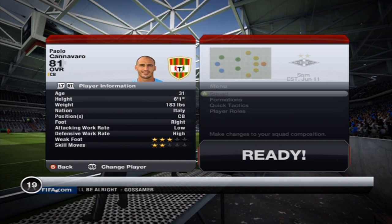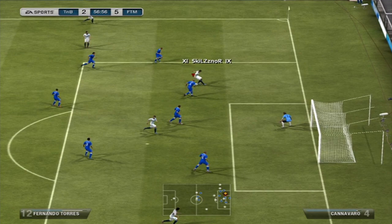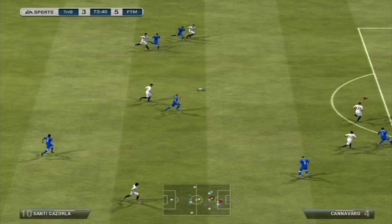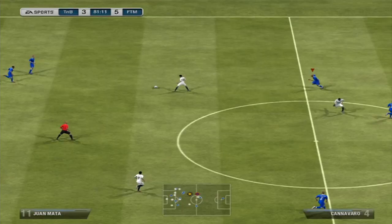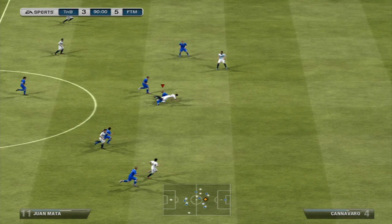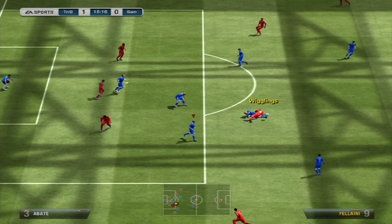Now obviously this is Paolo Cannavaro, not Fabio Cannavaro — which is a shame that Fabio is not in the game since he's retired. But yeah, this guy plays like he does in real life. He's got brilliant stand tackles and he just puts his body on the line. He really is like a typical robust Italian defender — making really good slide tackles. When he does the slide tackle he can run with the ball; he's comfortable with the ball and he can make a good pass.